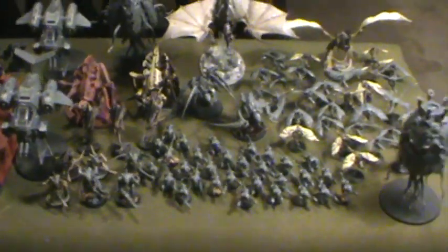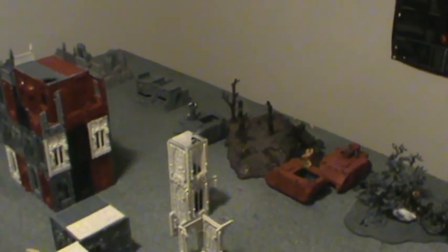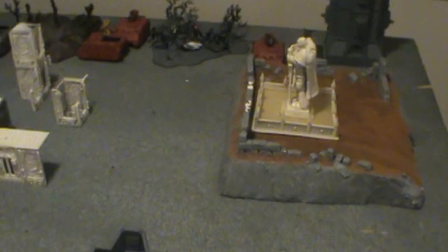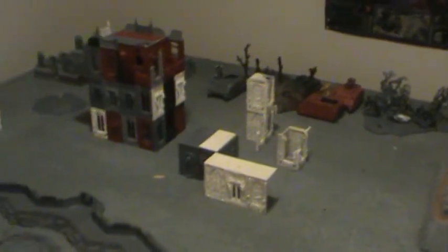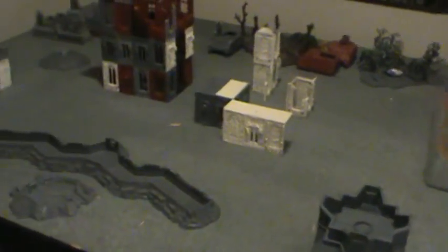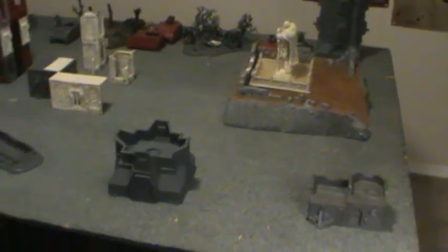Deployment is complete. Space Marines have deployed strongly on one flank, with Sternguard anchoring the far flank, Tactical Squads across the middle, Assault Marines on the flank, Devastators in the tower, and the Relictors in the plastic forest. I've reread the line-of-sight rules and will be putting the Zoanthropes and Warriors in the Tyrannocytes; everything else comes on from the edge except the spine Gaunts who will be outflanking. Tyranids rolled first turn and night fight is in effect.